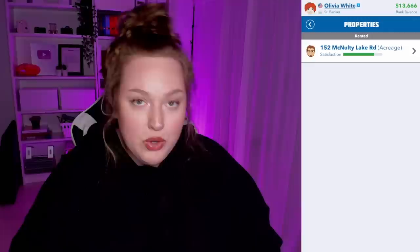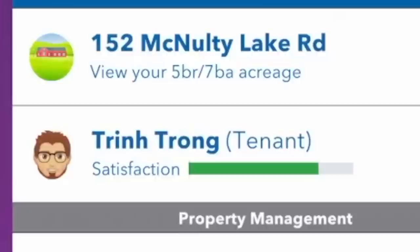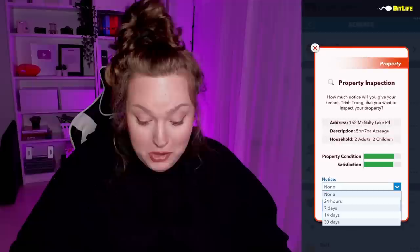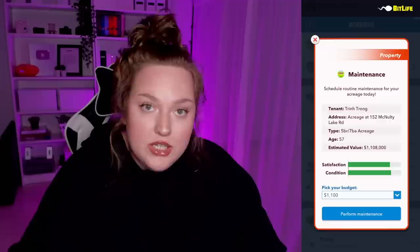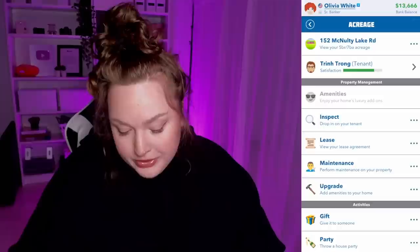Now when you own a property there's 'owned' and 'rented.' When it's rented you can see your renter's satisfaction. Under property inspection you can see the property condition, the person's satisfaction, and you can drop in with notice options: none, 24 hours, 7 days, 14 days, or 30 days. Instead of renovating while someone is renting, you can only do maintenance. You pick your budget depending on how much money you have. You can upgrade amenities but only after the renter leaves.